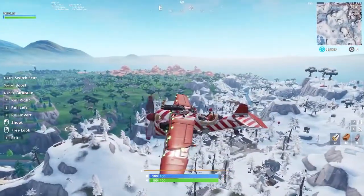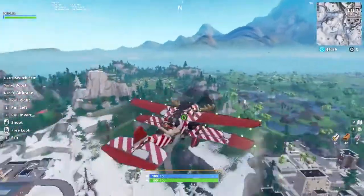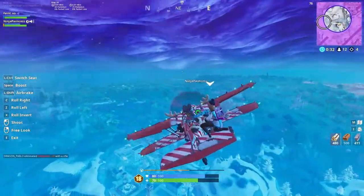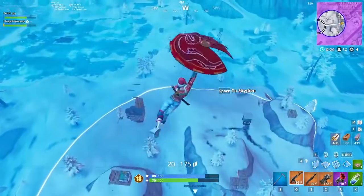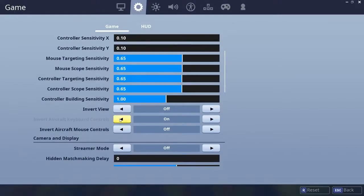Another cool button that not a lot of people use is Free Look. This is really useful for scanning the sky and the ground on either side of you without having to turn the whole plane. It's also important to remember that players in planes will now take 50 damage directly to their health if the plane is destroyed, so jump out before they completely destroy your plane. If you prefer inverted controls, that's an option too.